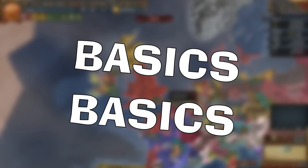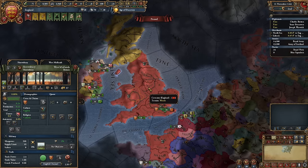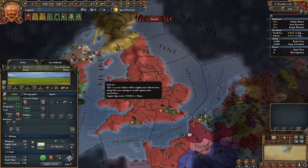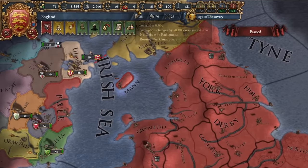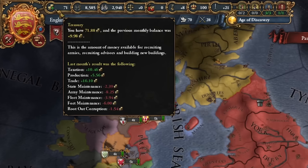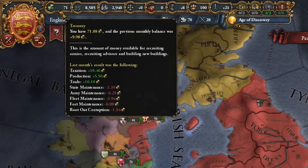In EU4, you're not just the ruler of a country — you are the country itself, and each country is made up of at least one province. It's in these provinces where all the magic of building, taxing, and moving units happens. Provinces are defined by lots of statistics, most of which you won't even think about most of the time. You'll mainly focus on the bar at the top, which gives you an overview of all your provinces, like treasury, green for income, red for expenses on a monthly basis.